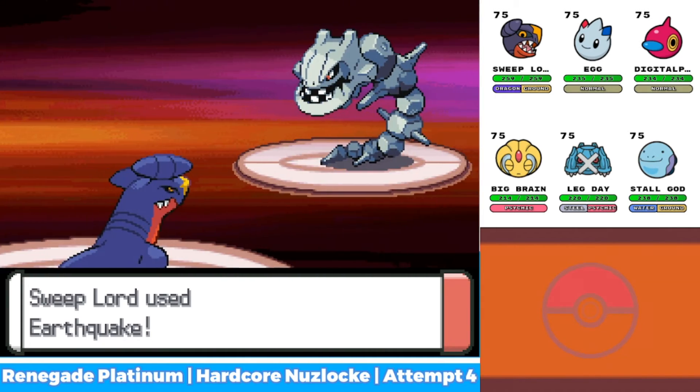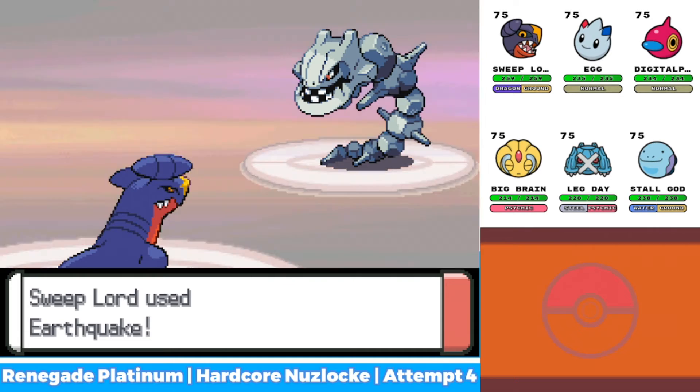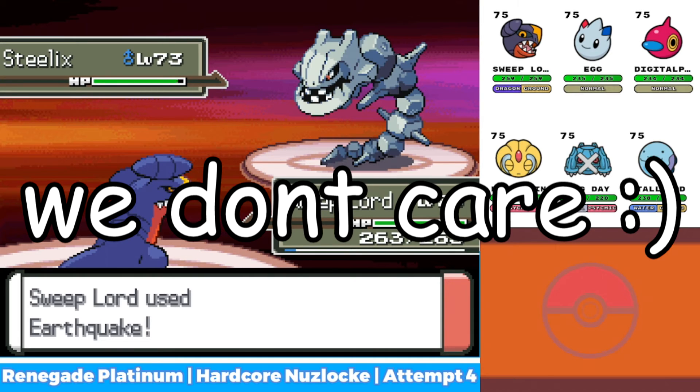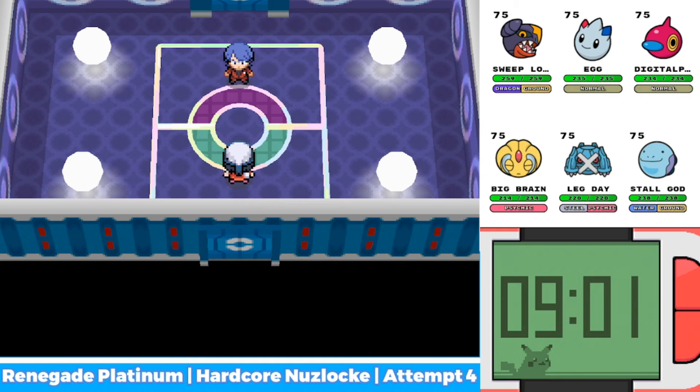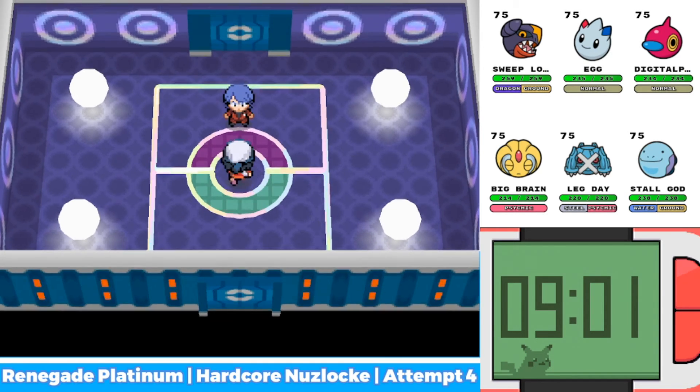I think for Steelix we can just kill with Garchomp. I'm not sure though, because Steelix has a monstrous Defense stat. Oh my gosh, my heart is beating so much right now because I'm so scared. Because we have Lucian after this, which I don't know what I'm going to do for Lucian. And then Cynthia is Cynthia, so we're going to die.